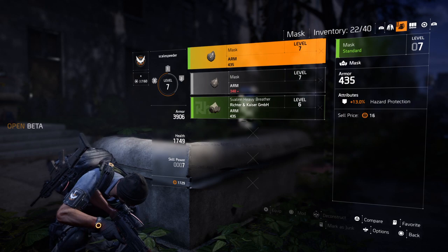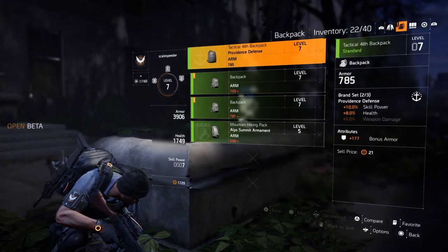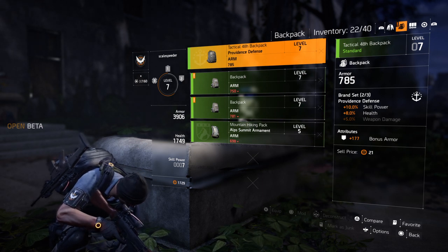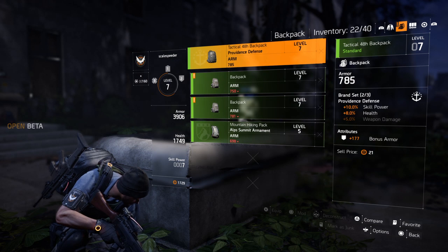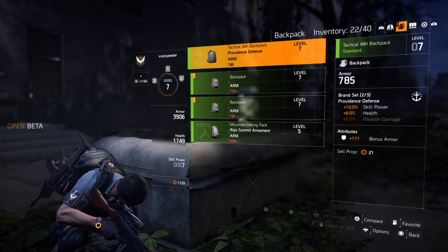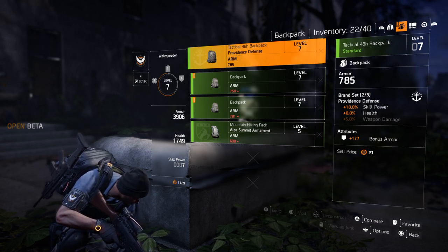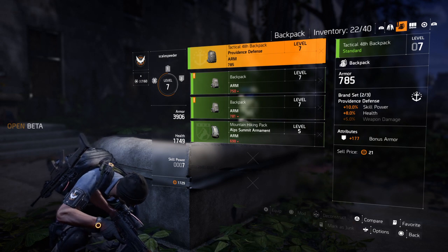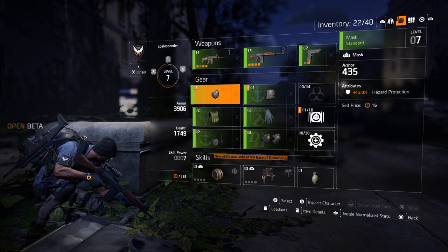Let's go down and look at gear. We've got a mask, body armour, knee pads, a holster, a backpack, gloves, and knee pads. At the beginning, all you're really looking to do is find the stuff that's got the biggest numbers. As you find loot, if it's a higher level than what you've got on, equip it — level 8, level 9, level 10, etc. As you start to get more advanced into the Division, you'll notice this is a Tactical 48 Hour Backpack from the Providence Defence Set. As you wear more of the same sets — backpacks, knee pads, gloves, etc. — that gives you more bonuses to do more damage to enemies, or to have a higher armour rating, better recovery, that sort of stuff. But at the beginning, don't really worry about that. All you're looking for is that the numbers should be higher — use the kit with the higher numbers.